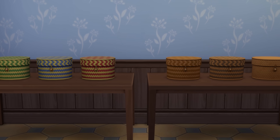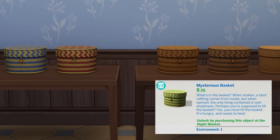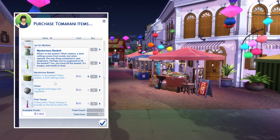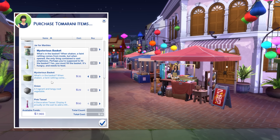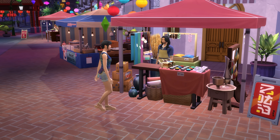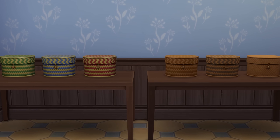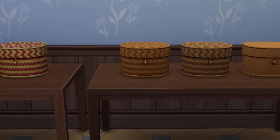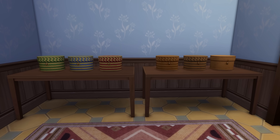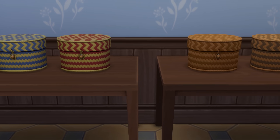Just before finishing up, there's one object that I want to talk about that I'd love some help figuring out, being the mysterious basket. This object costs 35 simoleons and can be purchased at the night markets in Tomerang. Reading the description suggests that the box is hungry and needs to feed, and you can open the box as if there's something you're supposed to put inside of it. But I've tried an insane amount of different objects including heaps of different foods and ingredients like fruits, and nothing will actually go in. It's a mystery I'm struggling to solve, and I'd love your help. If anyone knows, I'll be sure to pin the first answer that I can verify.